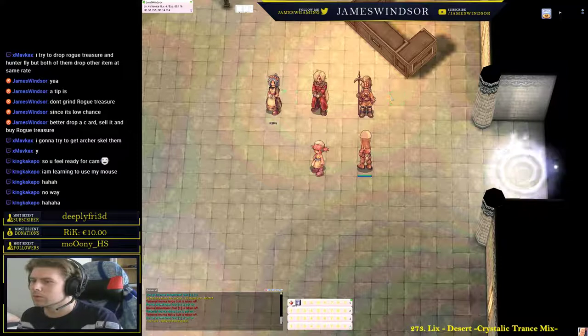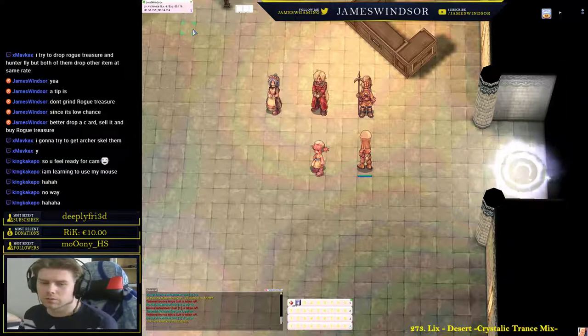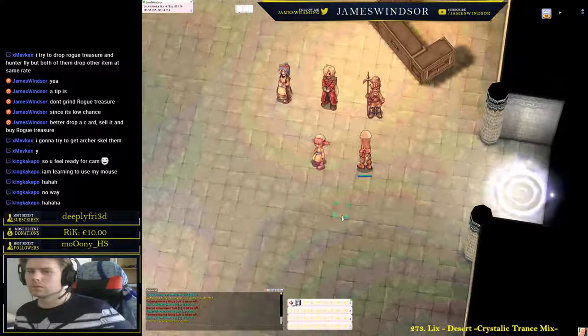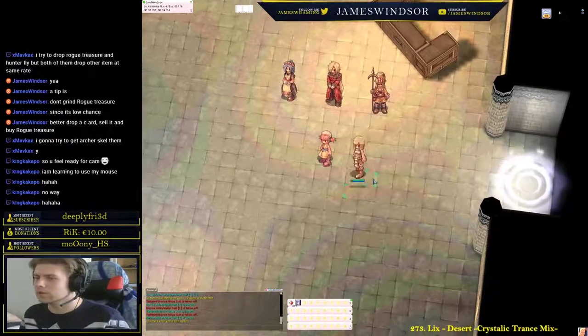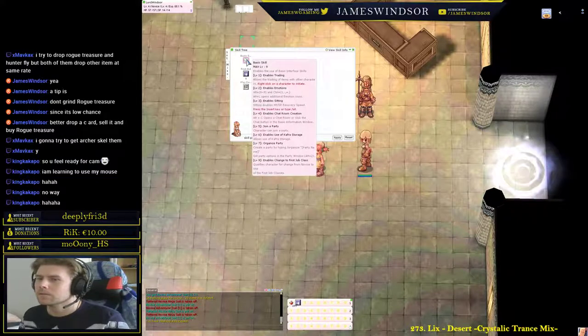Now you've spoken to these three. Before you talk to the little girl again, open your skill window. These are the basic skills — at level 1 it enables trading with other players, level 2 is emoticons, level 3 means you can sit.